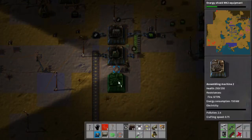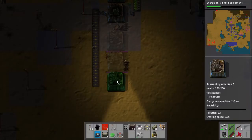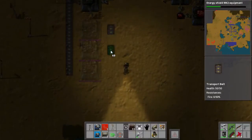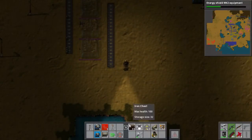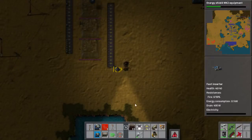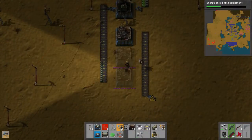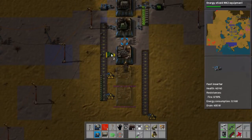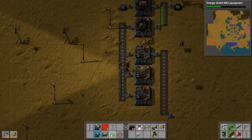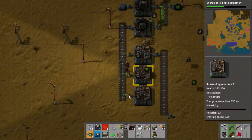Let's say green 100, red 100. Let's get the sulfuric acid. Just make a nice little build over here that's going to take care of all our box needs. Box needs - like literal boxes? Yeah. So it's going to make all the red, blue, and storage chests that we need.